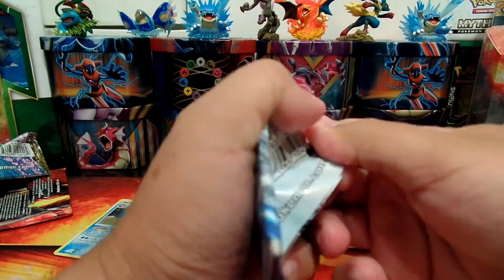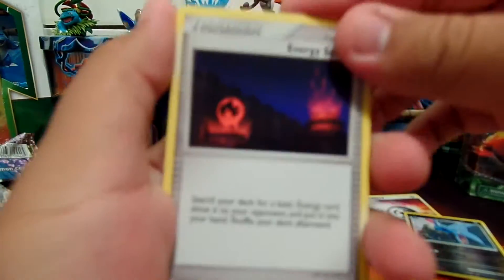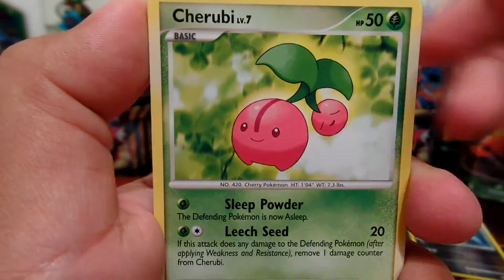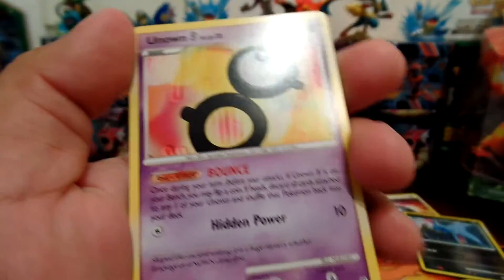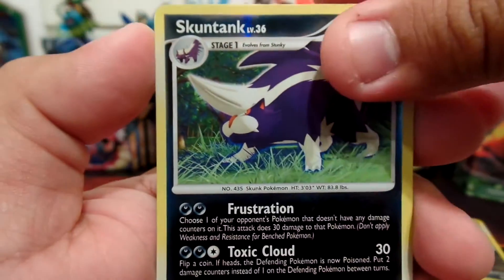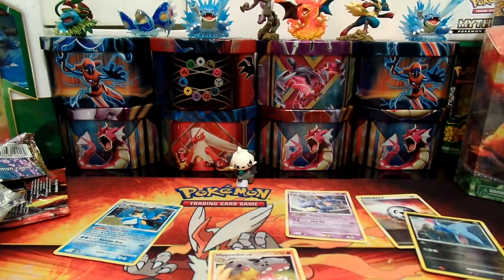And our last pack — it's the Diamond and Pearl. First card is Energy Surge. Rhyhorn, Hoothoot, Cherubi, Electabuzz, Magneton, Speed Stadium. Unown — I believe this is a G. Reverse Holo Skuntank. And our Rare is Regular Rare Hippowdon. Not bad — I think I got a Reverse Holo Metal Energy and a Holo Swampert.